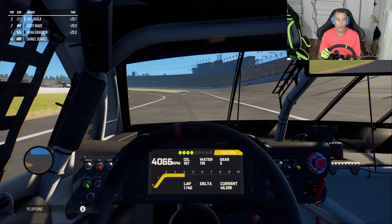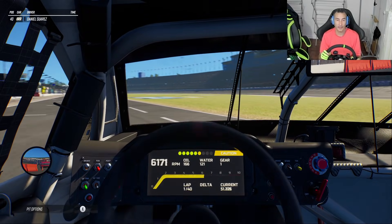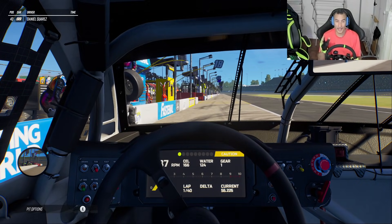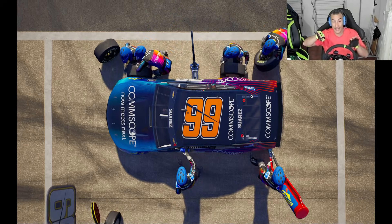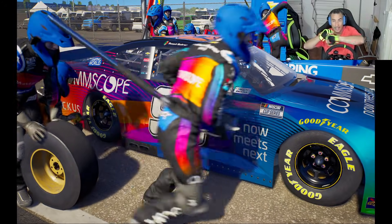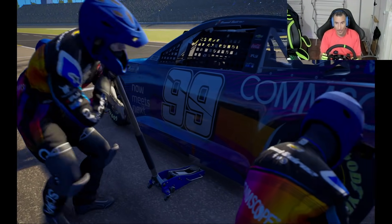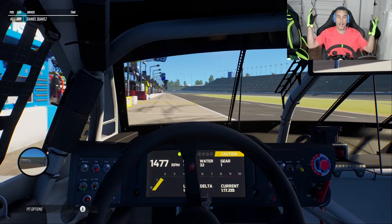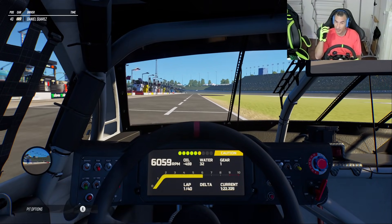I don't know what speed I'm going. We'll keep it towards the left of the pit because I think — uh oh, it's like running over a banana peel. But I think if you enter the pits all the way to the outside and you're one of the first pit stalls, making that abrupt left at the last second is what causes the car to spin out. I'm guessing. Come on guys, let me go. All right, okay.